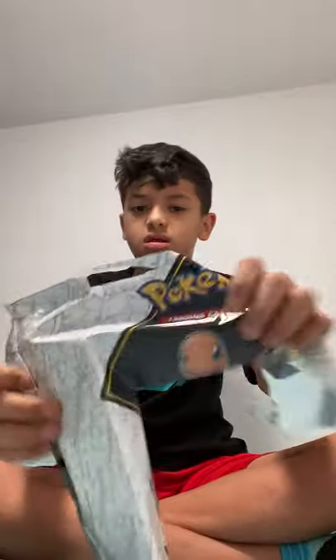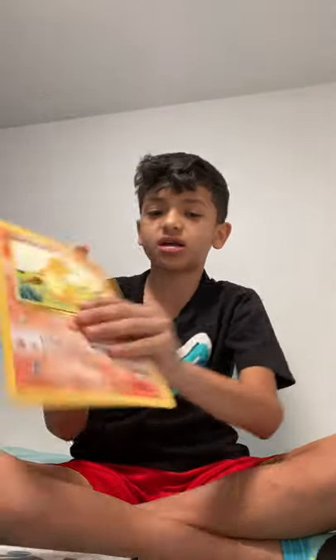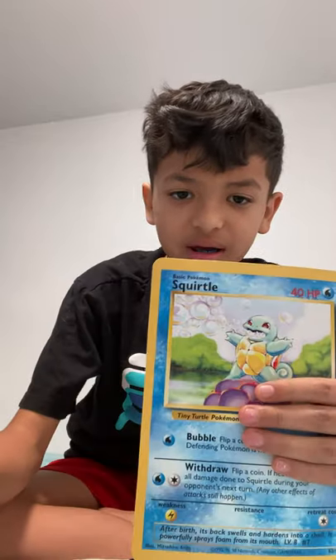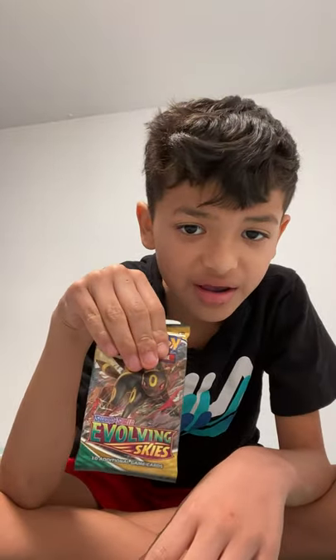Let's start with the Jumbo. We got the cards: Charmander, Boba Sword, Squirtle. The packs — we got one Evolving Guide pack and a Darkness and Blazing pack. So let's open the Bobby's Guide.